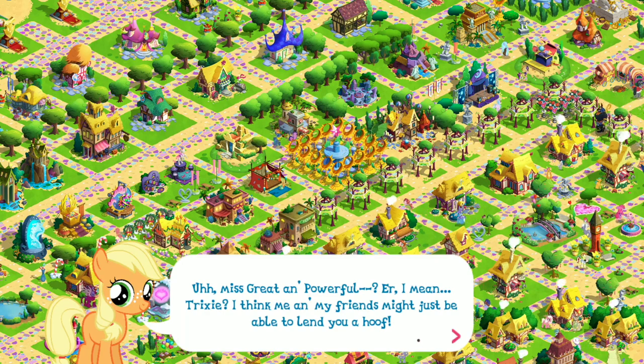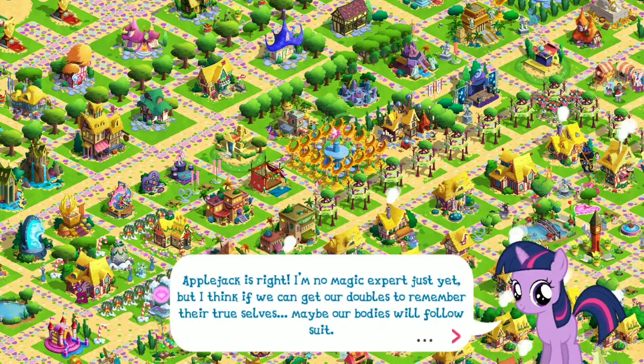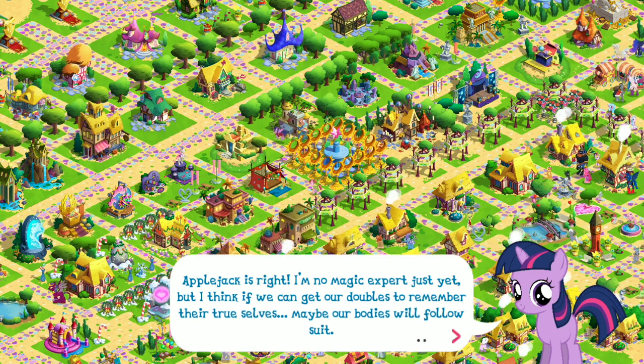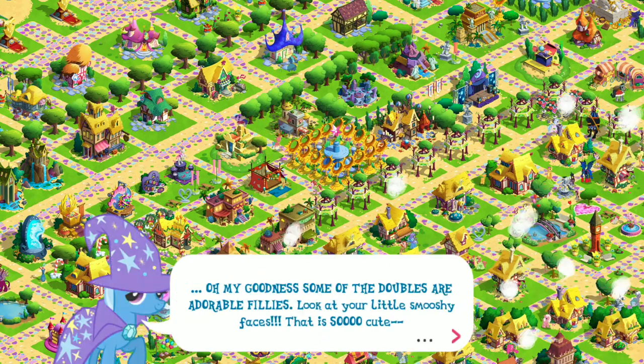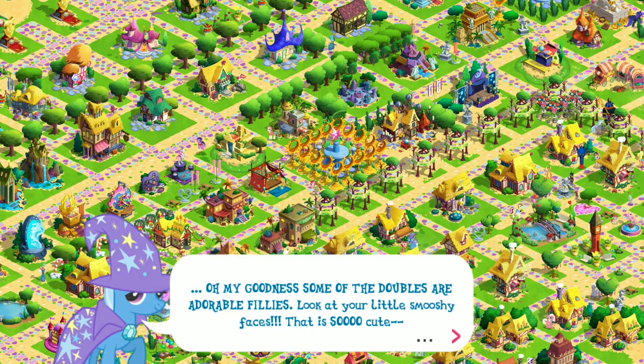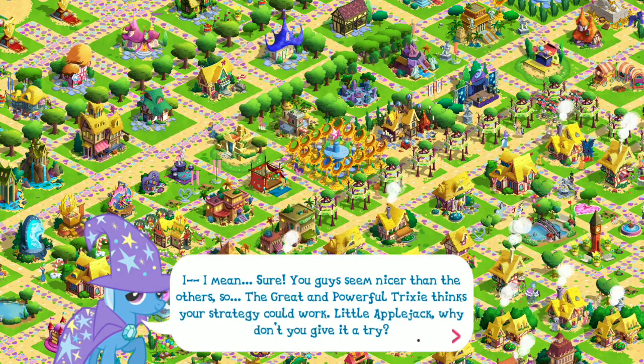Trixie? I think me and my friends might just be able to lend you a hoof. Applejack is right. I'm no magic expert just yet, but I think if we can get our doubles to remember their true selves, maybe our bodies will follow suit. Oh my goodness! Some of the doubles are adorable fillies. Look at your little smooshy faces — that is so cute! You guys seem nicer than the others, so the great and powerful Trixie thinks your strategy could work. Little Applejack, why don't you give it a try?